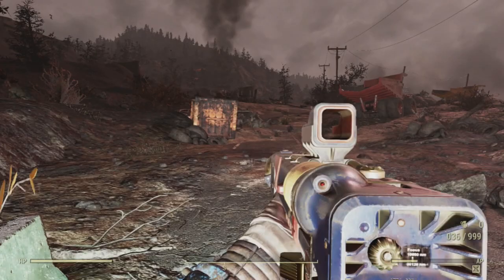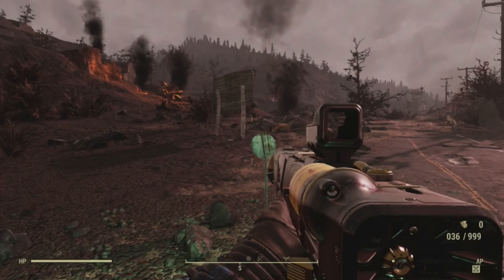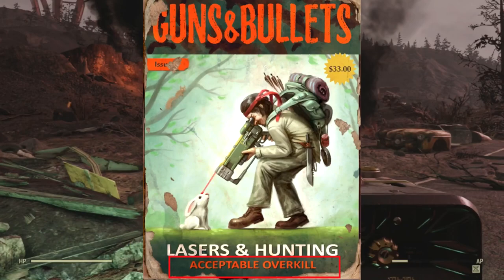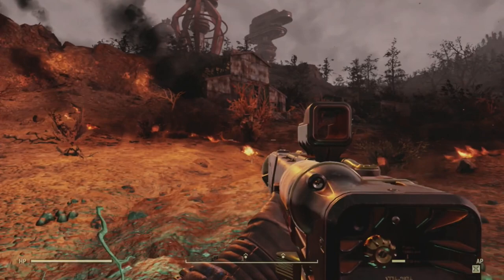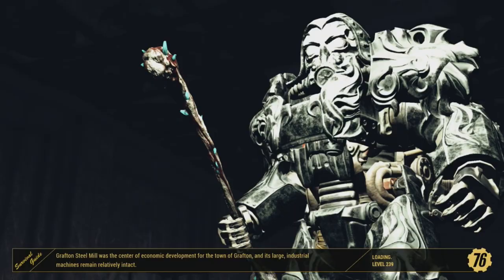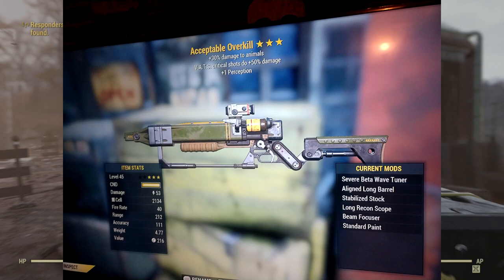Number 2, Fallout 76's Acceptable Overkill. This one has a unique name instead of a model number, but this laser rifle is found on a pre-war magazine — the issue of Guns and Bullets I mentioned earlier features this rifle on the cover, and in the bottom print it says Acceptable Overkill. Acceptable Overkill was a survival reward weapon in Fallout 76, which is no longer acquirable as survival mode was cut from the game. To receive this weapon, you had to kill a beaver, a squirrel, a fox, and a rabbit in Fallout 76's survival mode. This laser rifle has three effects: it does 30% more damage to animals, critical shots do 50% more damage, and it gives you plus one perception.